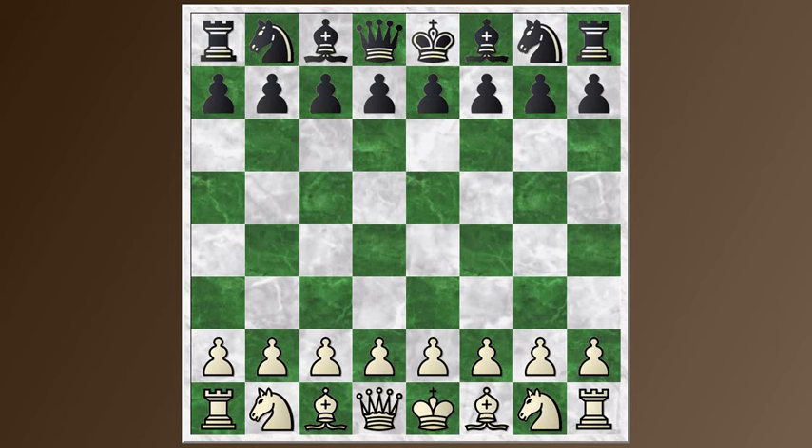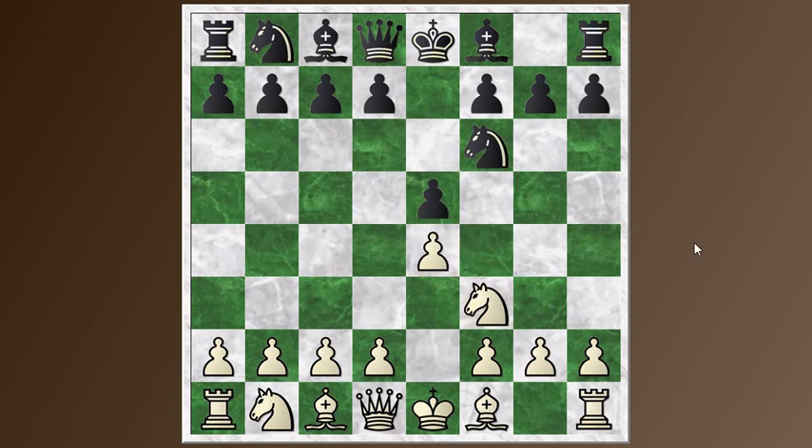Let's take a look at this Nakamura-Akobian game. Nakamura has the white pieces. Varuzhan Akobian is not having a good tournament — he's near the bottom of the table, so he tried to play something solid this time. E4, E5, Knight F3, Knight F6 — the Russian defense, or the Petrov defense. This has a reputation of being pretty solid for Black, with not too many winning chances but a good way to get a solid position and hold a draw. Let's see what Hikaru does against this strategy.